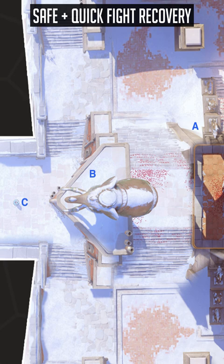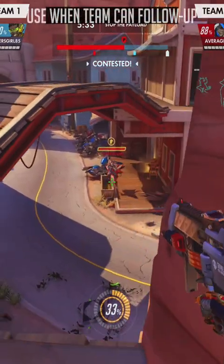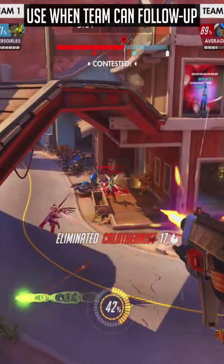Not to mention, Translocating to Point A doesn't give you a good angle either. With your EMP, just make sure to use it when your team can actually follow up.